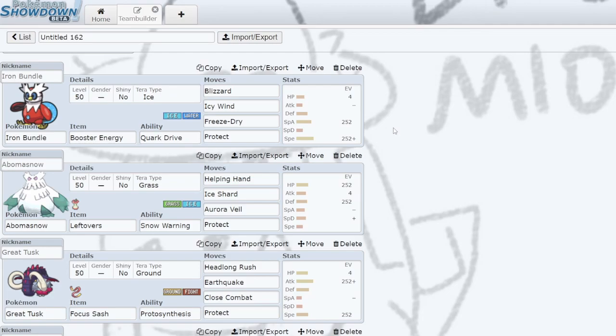Since we're Sash Great Tusk, you can kind of just go for a two-hit KO or something. If they're gonna Tera to Flying, okay — switch Abomasnow, click Blizzard, they go down. If they Tera to Grass to get around Earthquake, switch Abomasnow, Blizzard, they take a ton of damage. Or if there's something weak to Ice-type like Hydreigon who likes to Tera to Fire or Steel — if they Tera to Steel, they're now weak to Great Tusk. Salamence will do that too. A lot of Gyarados will Tera to something that's weak to Ground so they don't take super-effective damage from Iron Bundle.